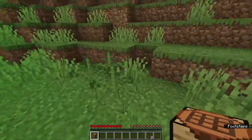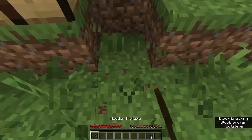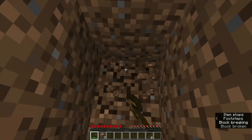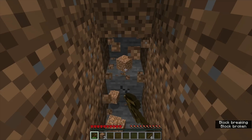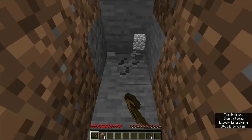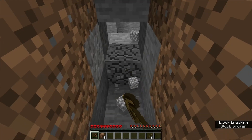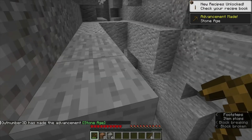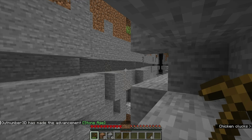We're on Minecraft Java version 1.20.2, and they've changed a couple of things. One change has to do with villager trading - I'm not sure how that will affect us, but I'm interested in seeing how those changes affect the gameplay for this challenge. I need some stone so let me dig in right here.